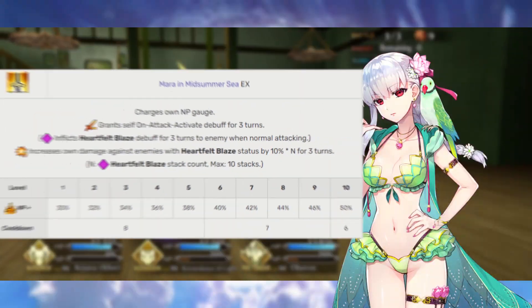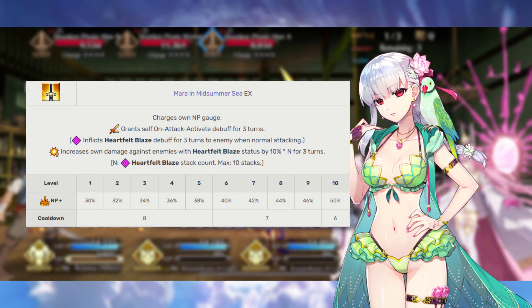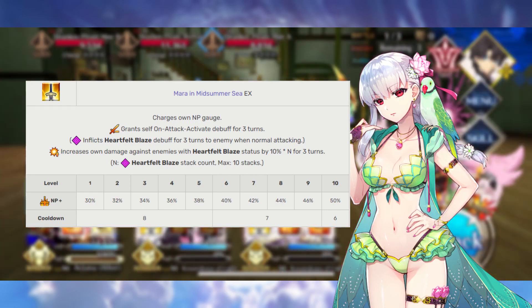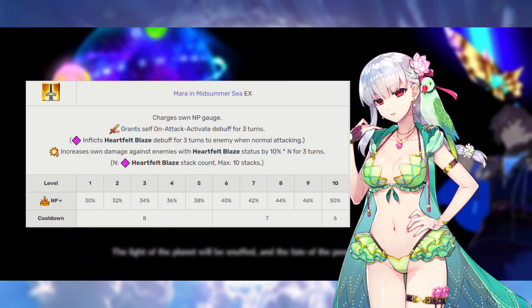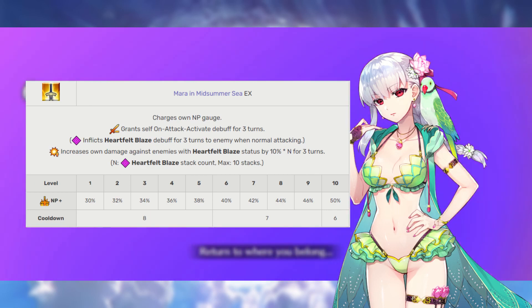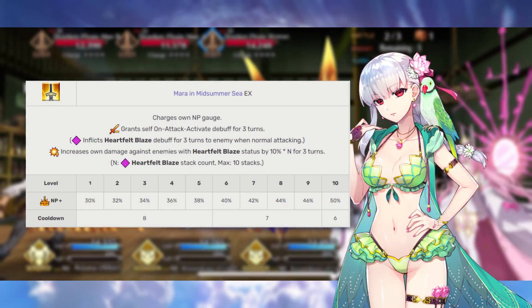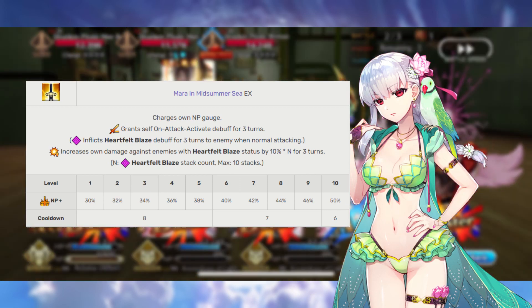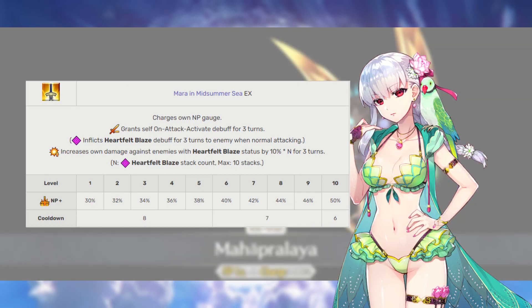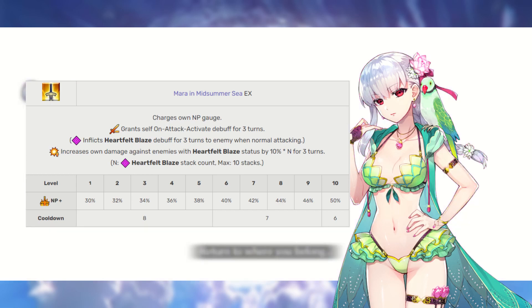Kama's final skill is Midsummer Sea Mara rank EX. This grants her a 30 to 50% Noble Phantasm charge that we love to see on all of our farmers. This also inflicts a stat debuff called Flame of Love when Kama normal attacks. If Kama is able to apply Flame of Love, this deals extra damage to her opponents by 10% per stack. This maxes out at 10 stacks, which means you're getting an additional 100% damage against whoever has the Flame of Love stacks. This is our priority one skill to level.